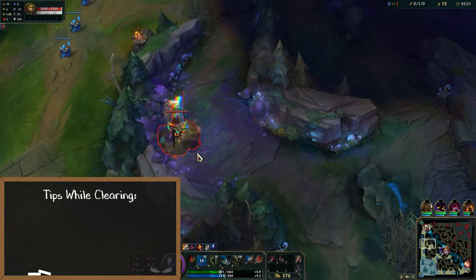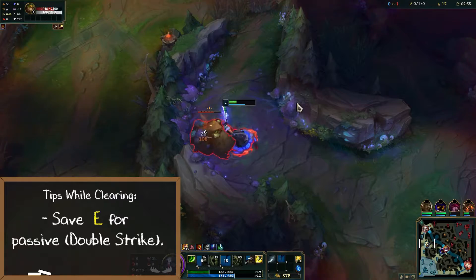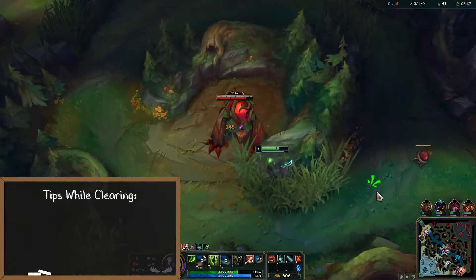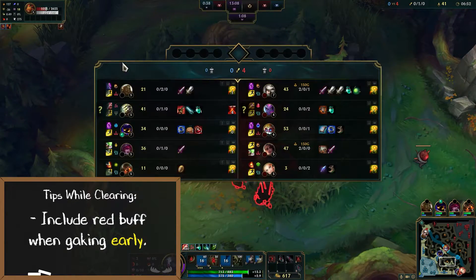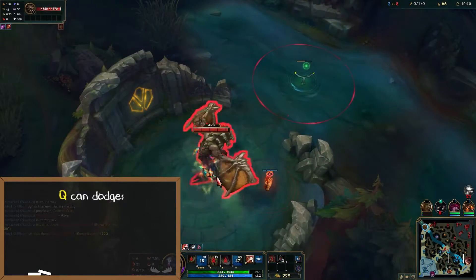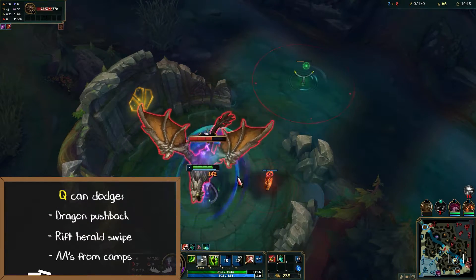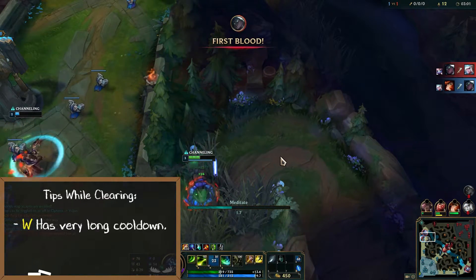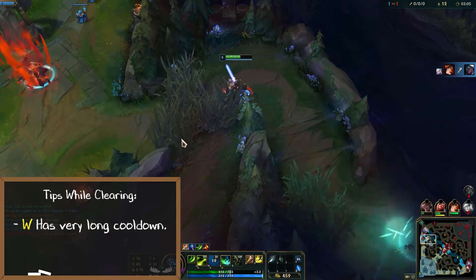Your goal with this path is to rush level 6 and take as many objectives as you can while being efficient. Save your Q for your passive double strike — doing this doesn't make a huge difference but it will slightly improve your clear speed. If looking to gank early on, make sure to include red buff in your path since Master Yi needs the red buff slow to pull off ganks successfully. You can use your Q to dodge dragon pushback, Rift Herald swipe, and even the auto attacks from your jungle camps. Be very careful when using your W between camps since it has an extremely long cooldown. If you plan on fighting soon, save your Meditate for the fight.